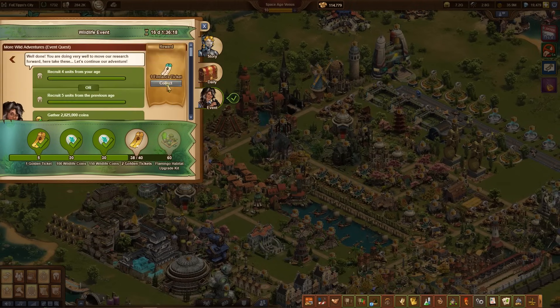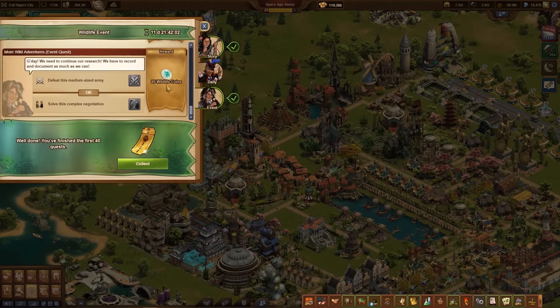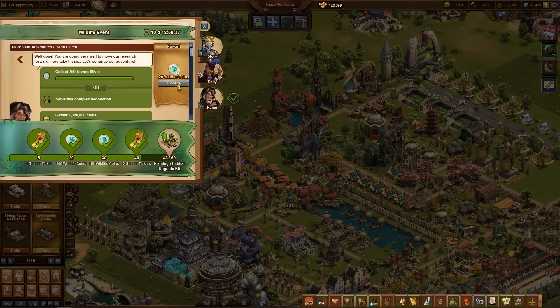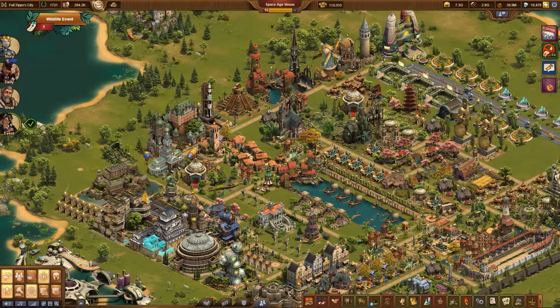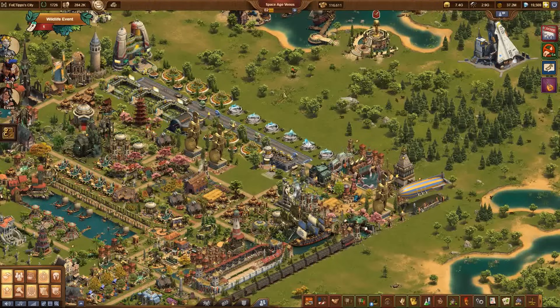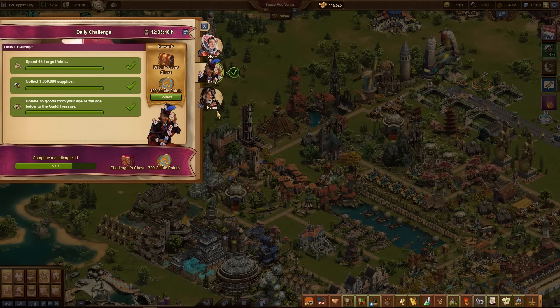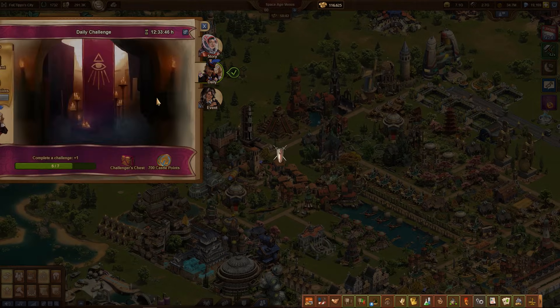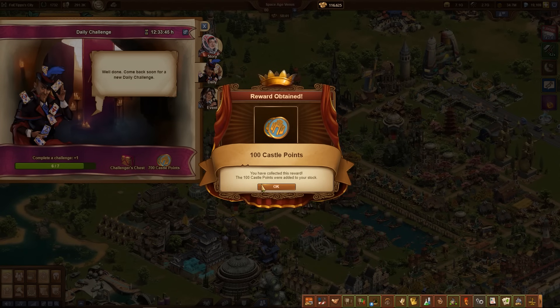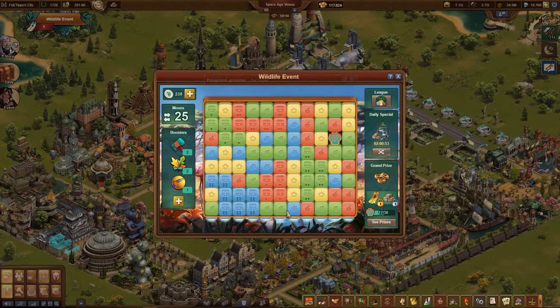The astonishing length of this event is the first significant change. As always, the quests are in the first pinned comment below the video. Incidents in and around the city can occasionally yield either wildlife coins or wildlife tickets. It is highly recommended to complete the daily challenges in this event. You can then start the minigame with a ticket.